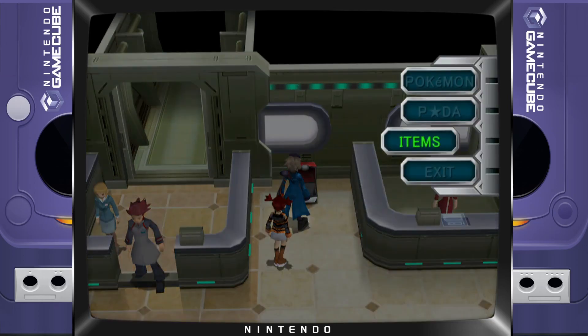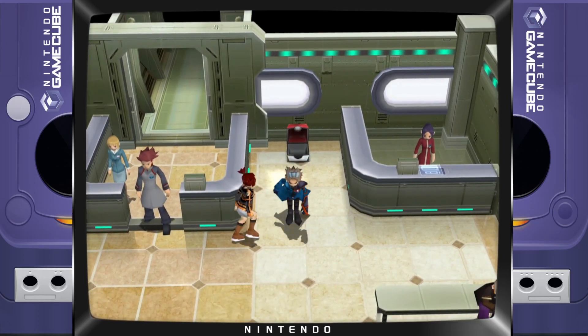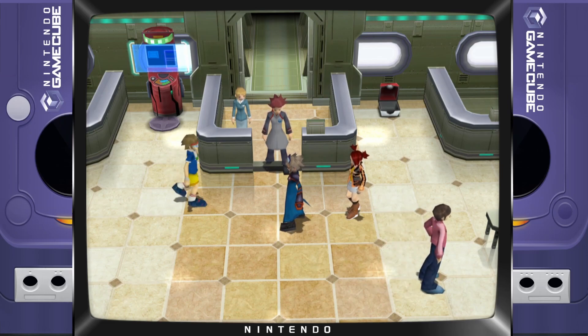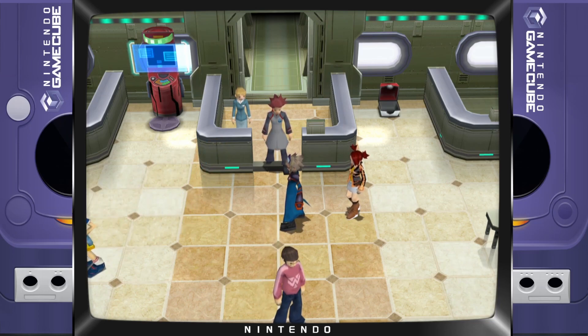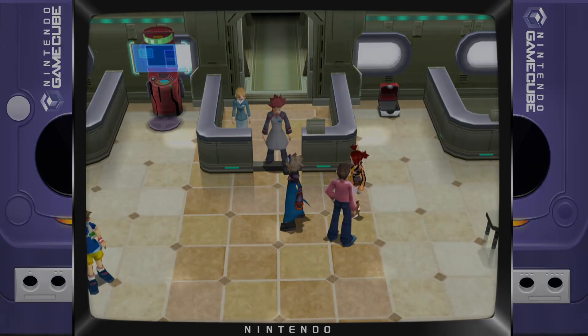Alright, we also got TM50 — I think that's Overheat, yep. Alright guys, I'm gonna leave it there for this video. It was almost an hour long but I'll be editing it. We beat Dakim and caught Reggirock as the legendary shadow Pokemon — I thought it was going to be Groudon or Rayquaza but never mind. I'll see you guys in the next Pokemon Grand Coliseum episode. Later!